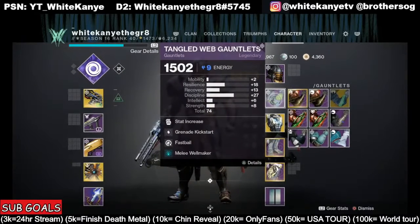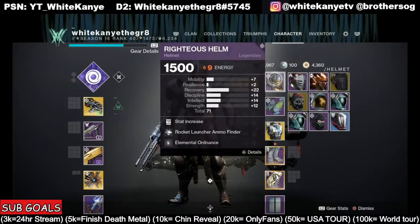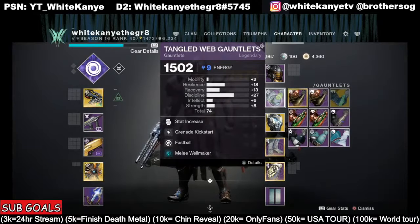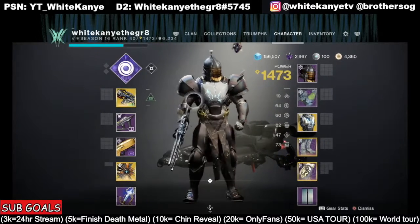Right over here we have Grenade Kickstart, but we can obviously take that out for Champion Mods. On our helmet we have Elemental Ordnance, so we're going to drop a well every time we throw a grenade and get a kill. Here we have the Melee Wellmaker, so every time we throw our melee we're going to get a wellmaker.